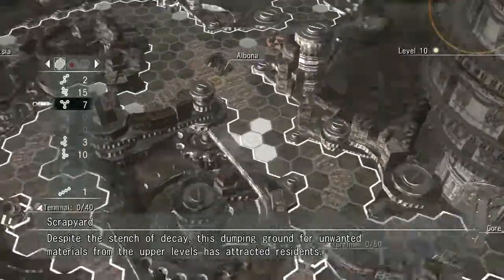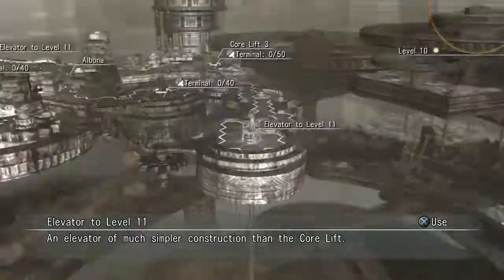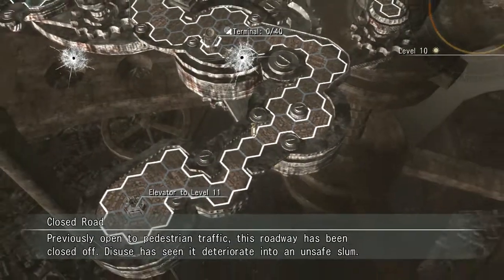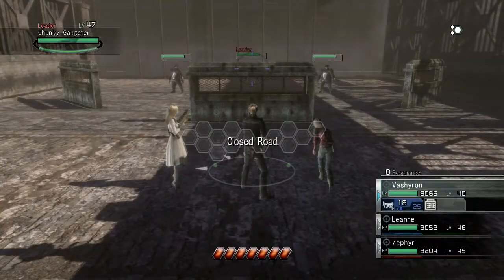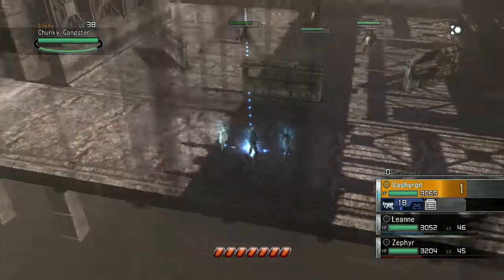While we're here, let's go ahead and get ready to head to ETSIA. But before we do that, let's do a couple other things. There are a couple of red squares that I want to check out, so we're going to go to those.